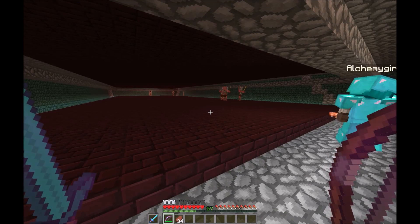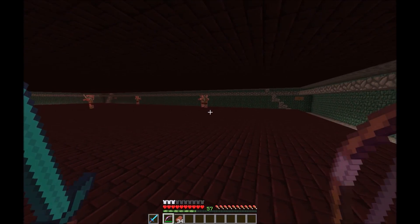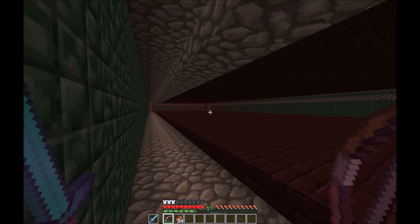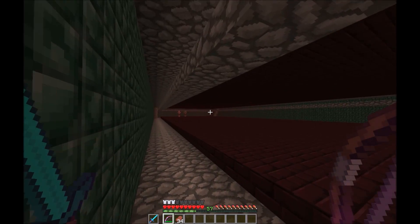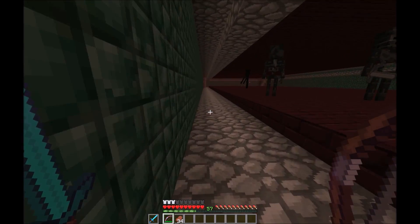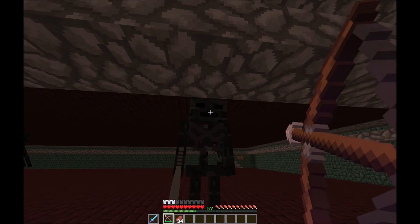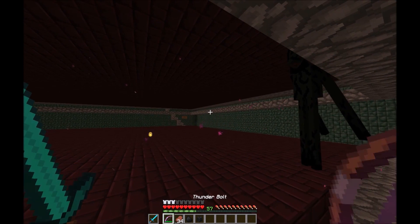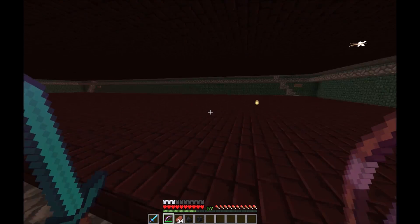Floor one — less zombie pigmen. We're going to go up this corner. Floor two — zombie pigmen. Floor three — nothing. Floor four. Floor five — Endermen and two wither skeletons. And a skull! I forgot that doesn't work. So now he's mad — they teleport. He's mad somewhere. I don't see him. I don't even hear him... actually I do.